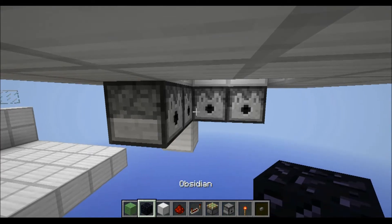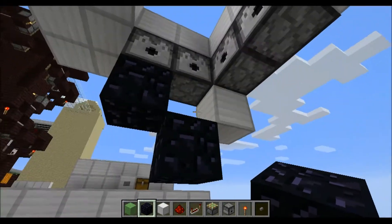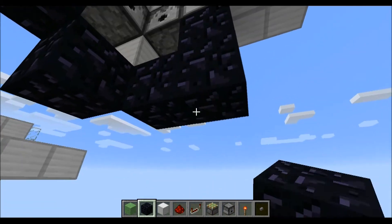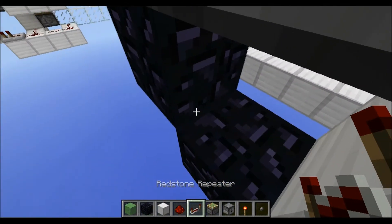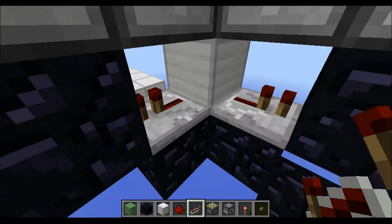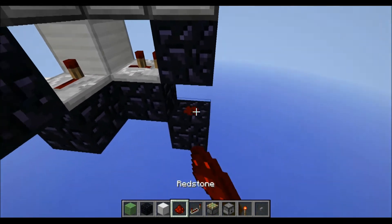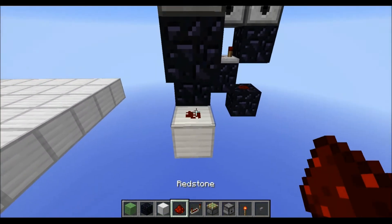Now grab some obsidian, place 2 like this and another 3 like this. Grab 2 repeaters, one here, one here. This one here you put on 4 ticks, this one 2 ticks. Finally put some redstone down here, put a normal block down here, some redstone on top of it.